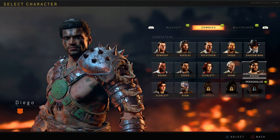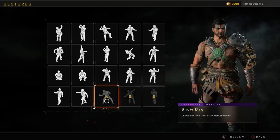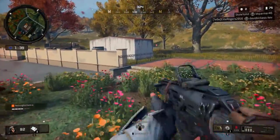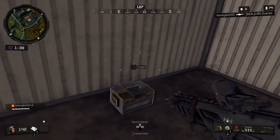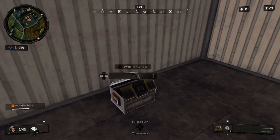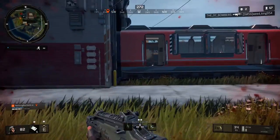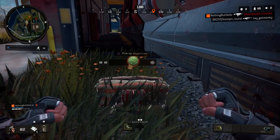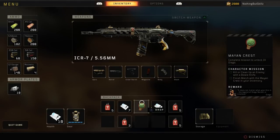Now let's get into how to unlock the gladiator version of Diego. The mission item is the Mayan crest, found in small ammo caches scattered throughout the map. His mission requires a knife, so make sure to pick up the knife inside those ammo caches. Remember with all mission items — if you kill a player who already has one, you can complete the mission using theirs. Just make sure to pick up both the crest and the knife.